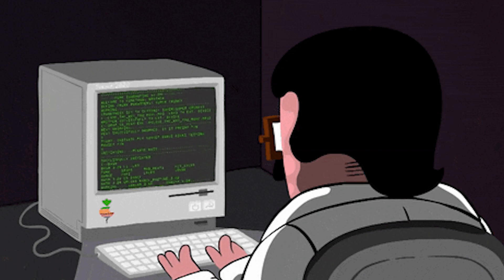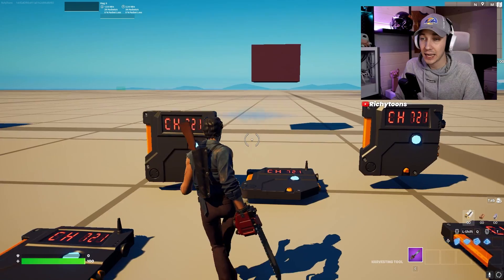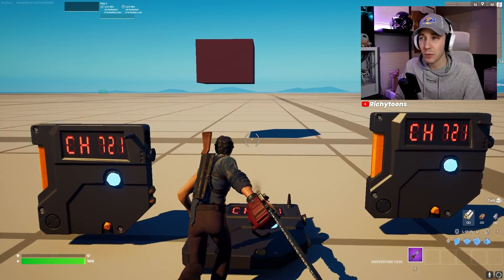Today we're going to look at the six levels of coding slash programming in Fortnite Creative. While there is not really coding as you might think of it with the written form, there is some kind of visual programming in Fortnite Creative. I'm going to give you the six levels that I think personally will describe you and your level the best, if you can say that you're in one of these levels.